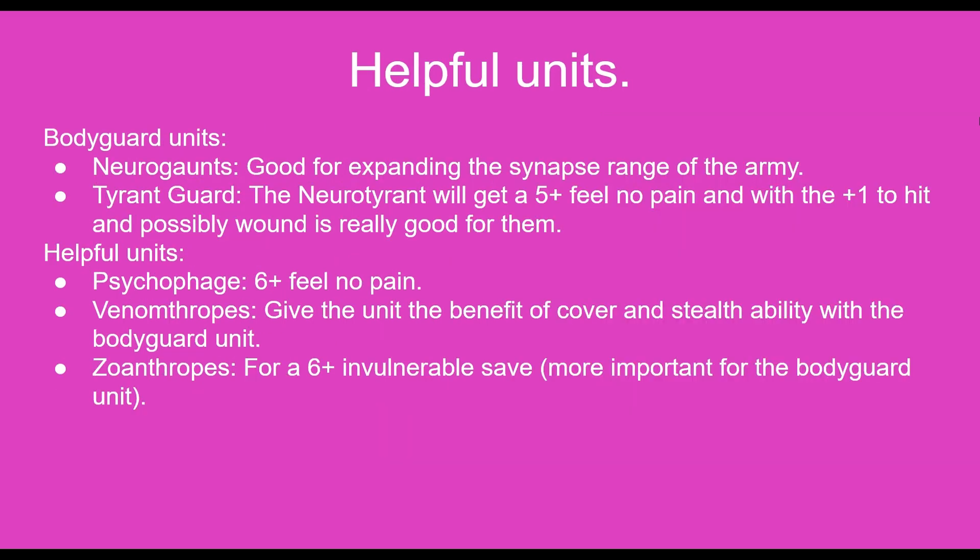For the helpful units, we'll first look at the bodyguard units available for the Neuro Tyrant. First up we have the Neurogants, which is really great for expanding the synapse range of the army. However, they are quite squishy, so you still have to be pretty careful of where your placement of the Neuro Tyrant and the Neurogants are. You also have the Tyrant Guard as the second option. This will give the Neuro Tyrant a 5+ feel no pain, which is really great if coming across precision weapons. And with that plus one to hit and possibly plus one to wound, that's really great for the Tyrant Guard, especially in combat. Just having a Tyrant Guard there could be really great defensively, making your opponent think about trying to take it out from afar or having to sacrifice a unit to possibly kill it.